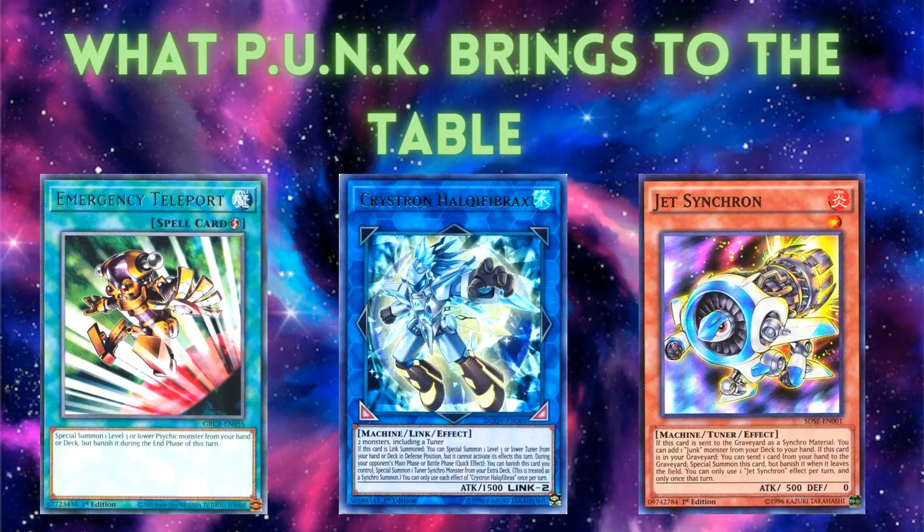Now I'll explain what the Punk engine brings to the table. First, Emergency Teleport — Phantom Knights already used this card, but in the past it just gave an extra Level 3 monster. With the Punk cards, Emergency Teleport becomes a full Phantom Knight combo: you special summon a Punk monster, it searches the Level 8 Punk monster, which special summons another, giving you two Level 3 monsters on the field — without using your normal summon.